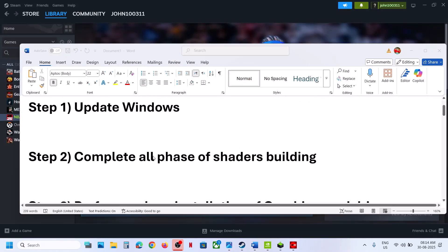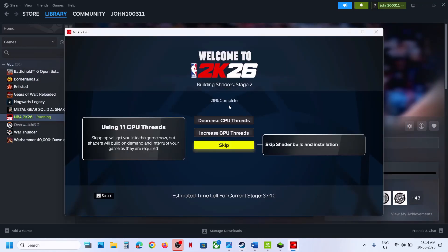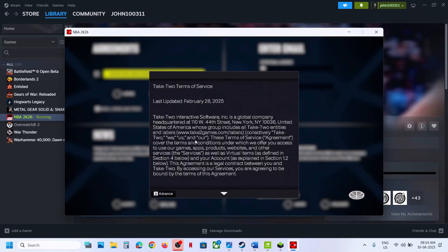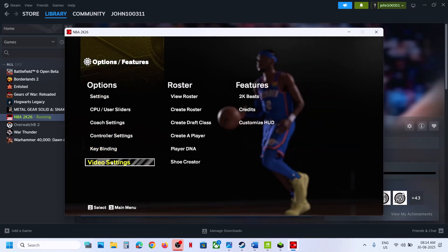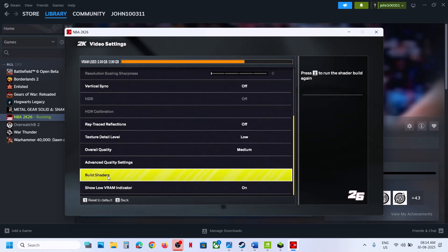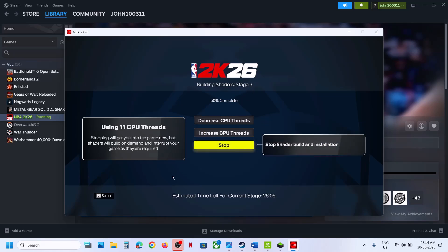The next step is to complete all phases of shader building. When you launch the game, you can see 'Building Shaders' — make sure this is complete including stage one, stage two, and stage three. In case you have skipped it, you can go to Settings, then Features, then Video Settings. Scroll down and you can see 'Build Shaders' — click on it and let the building complete including stage three.